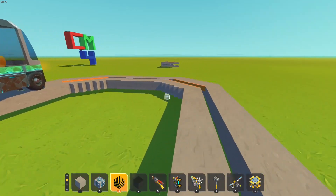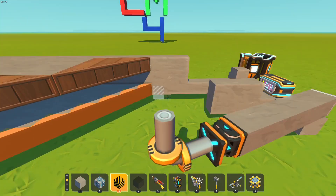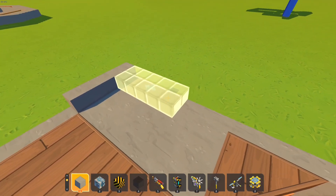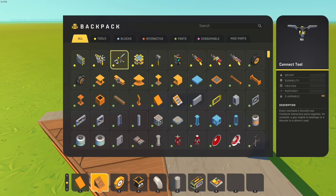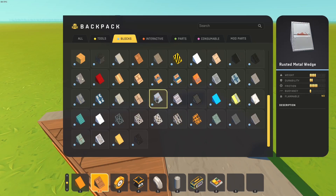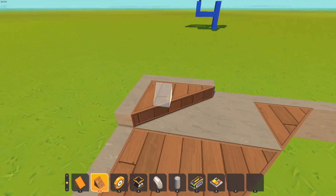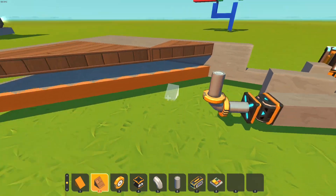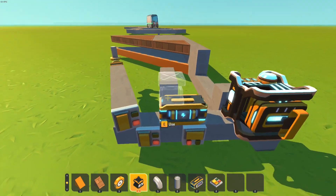I wanted to quantify exactly how bad it was and also experiment whether the new wedges actually help. For those of you who don't know, Scrap Mechanic added new wedges. If I just quickly build something over here and grab this new wedge block — which you can find in the draggable blocks section, under the normal blocks there are draggable versions of everything — you can just make custom wedges. The maximum size is like 8x8, so I couldn't make this with one big triangle and had to split it up.